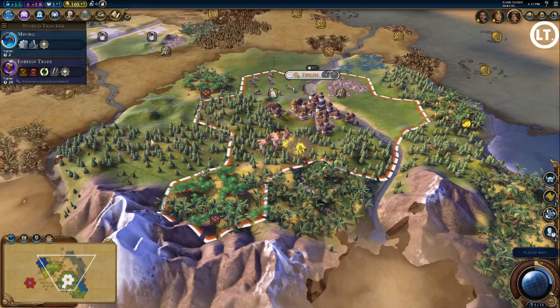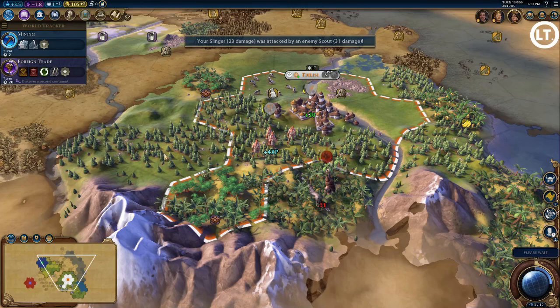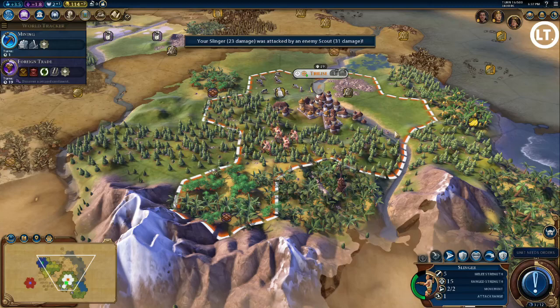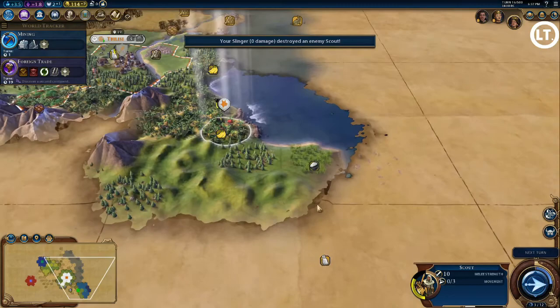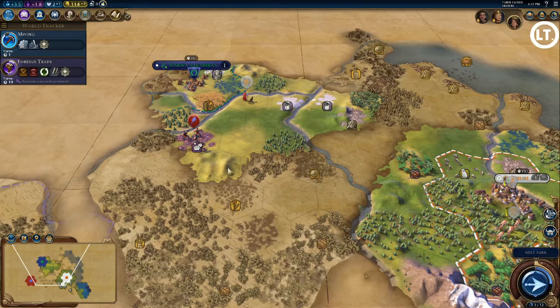I attacked the barbarian with my slinger but didn't kill it. I did get some extra experience though. Then I took it out with my warrior and got the boost for archery — which is awesome. I'm one turn away from finishing mining, so I'll start archery research next turn.